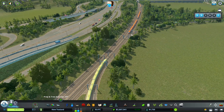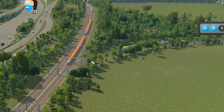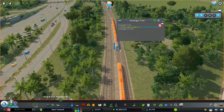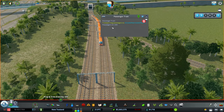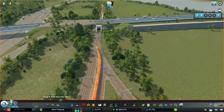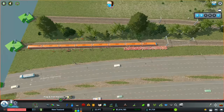Clicking on the orange intercity trains reveals something odd: zero passengers out of space for 240 — and the next one, zero passengers too. Following all of these down, you can see where this is going. There are loads of people just standing around waiting for trains.